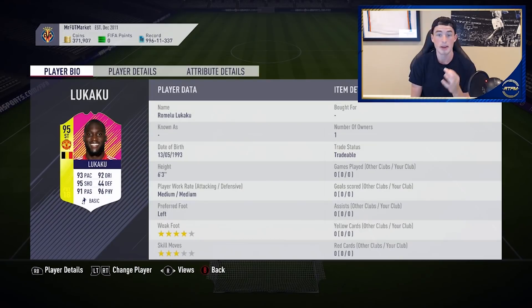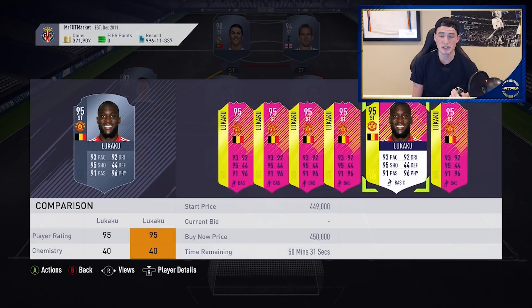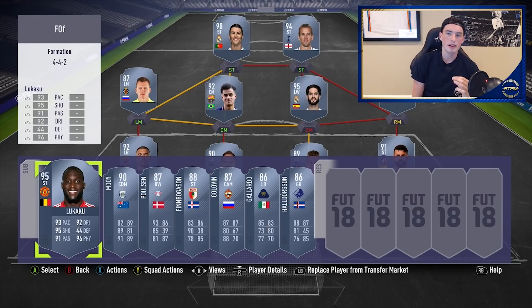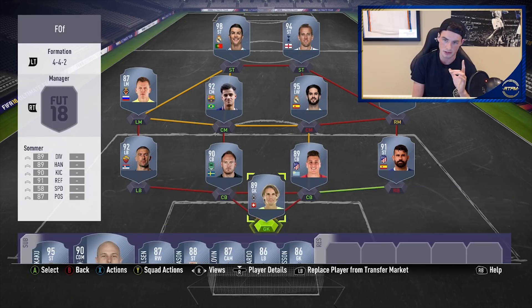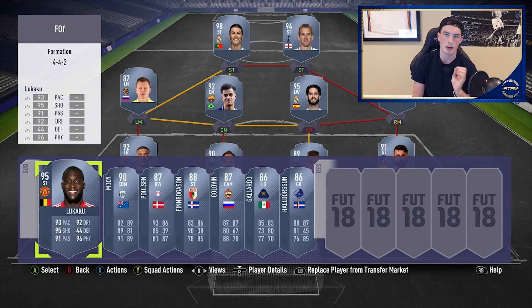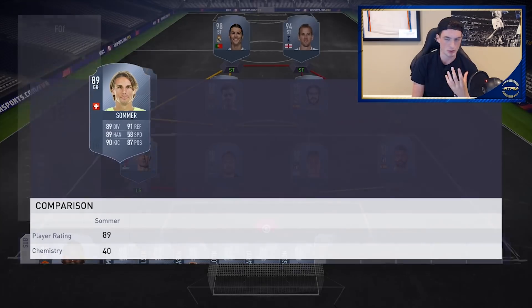Lukaku is very interesting because this is now the best version of Lukaku — EA decided to trump his Team of the Season card, which makes me very happy. This is great for FIFA. Four-star weak foot, great stats. As an investment at 450k? No, I would not buy at 450k. The problem is not many people have coins right now, so people aren't going to be buying the big boys — they're going to be buying the overpowered cheaper options like Aaron Mooy. In the Premier League you just have too many striker options.